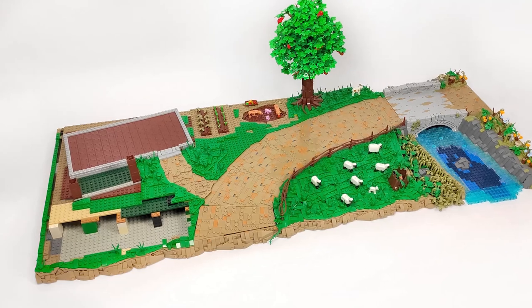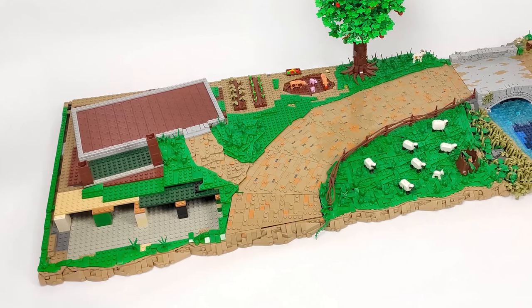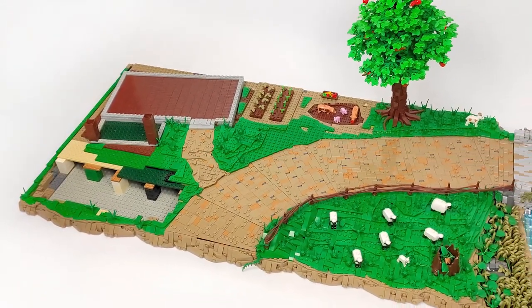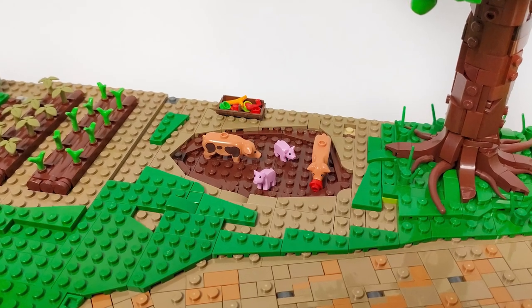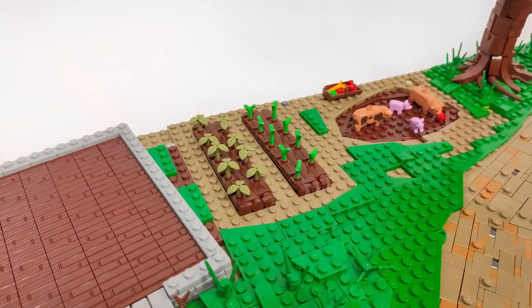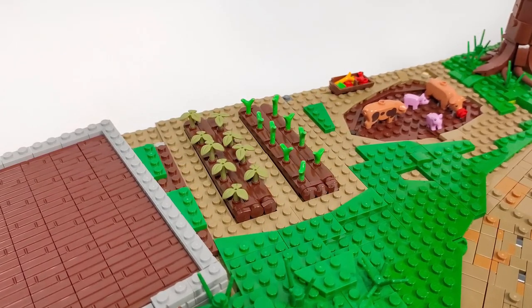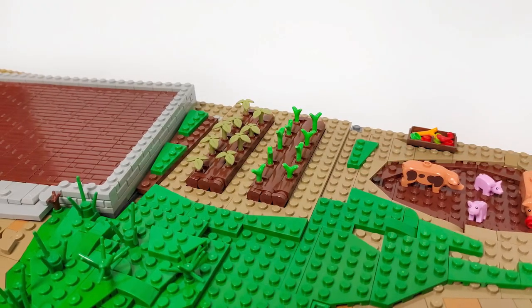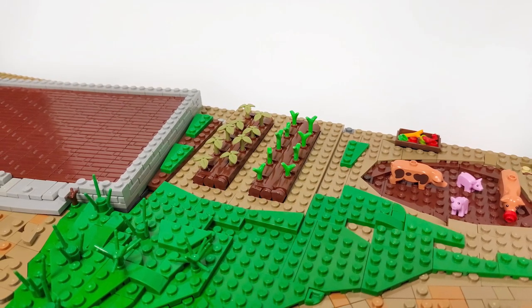As for the terrain on the baseplate, I managed to make a fair part of it, outline the most important elements, and made the foundations of the house that I will build here. In the back, I roughly made the pig pen under the apple tree and a couple of crop beds with some crops growing on them. The path around those will be covered with one more layer of tiles, plates, and dots to give it more detail and even the ground level.